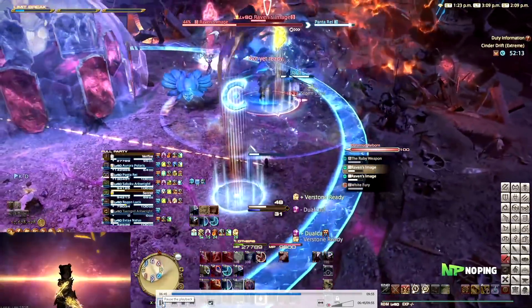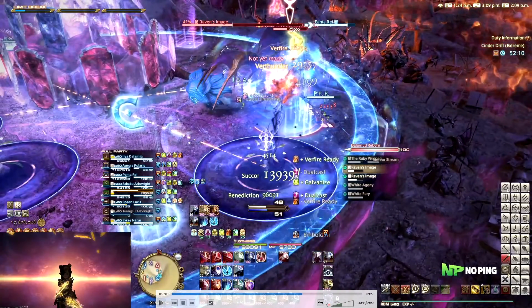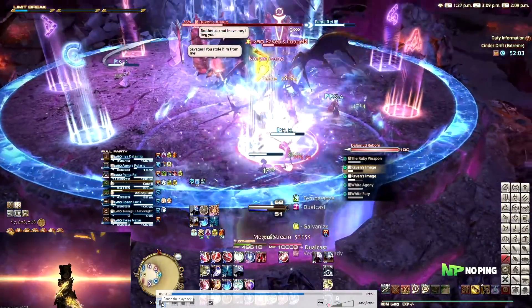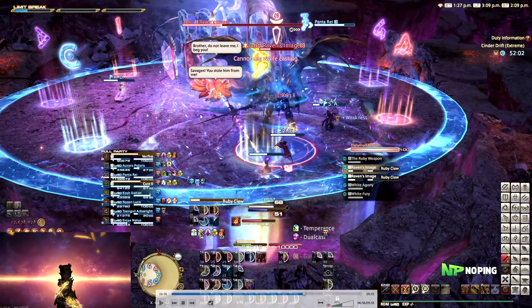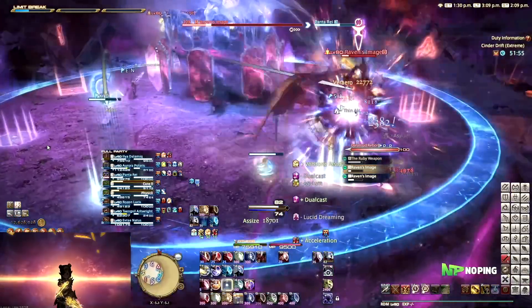If the bosses are east and west respectively, ranged players and healers can just go stand south and be safe from both mechanics without having to think about it. Melees will need to adjust depending on which mechanic happens. In this case they both did Iron Chariot. After this, the two adds tether towards the DPS players and slowly come towards them. Another set of meteor streams goes out. Then you have to bait your add into the opposite boss — very importantly, the add cannot touch any players because if it does it will explode and deal AoE damage, most likely killing some people. Both tanks will also get a tankbuster called Ruby Claw hitting a few times, so make sure tanks are healed up and have mitigation.